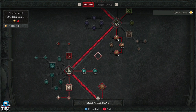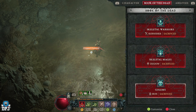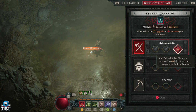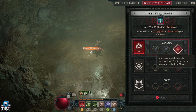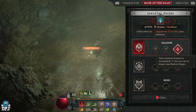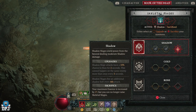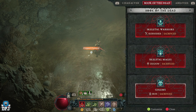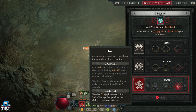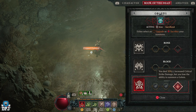No Paragon board yet since we're not level 50. In regards to the Book of the Dead — fully unlocked around level 30 to 35 — you want to sacrifice your Skirmishers for that Critical Strike chance. For Mages, go with Shadow or Cold for increased damage against vulnerable enemies; I go with Shadow for that increased essence in the early days. For the Golem, sacrifice the Iron Golem for 35% increased Critical Strike damage.